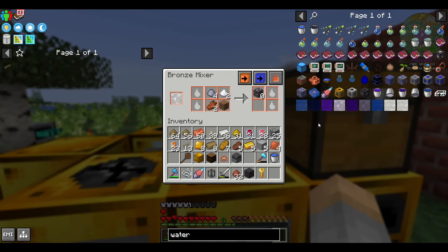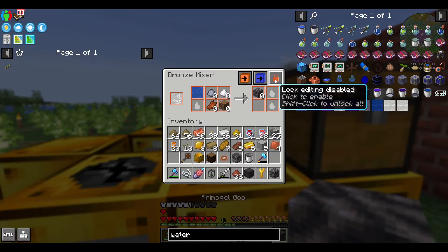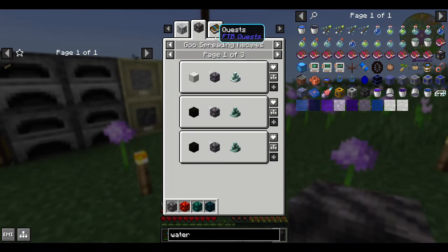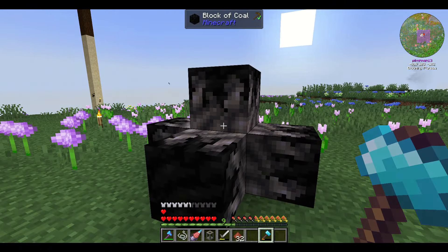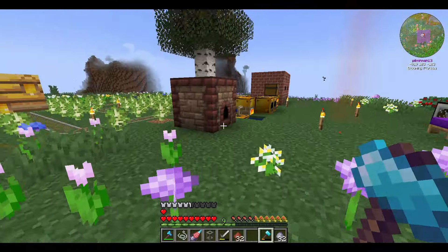Another thing I can make with the mixer is primogel goo. This lets us make primal coal as well as ferricor ingots — or rather raw ferricor that we can turn into ingots. To use the goo, it's fairly straightforward: just place down the block of goo, place down the block you want to convert next to it, and slowly but surely the block will get consumed by the goo and transform into what you want. Note that fortune does not affect drops gotten from this crafting method. It will always drop a random amount, I believe three to four.